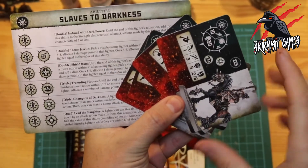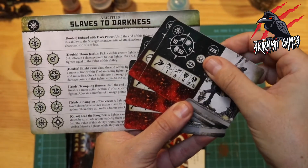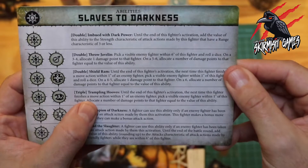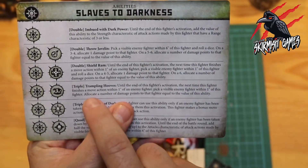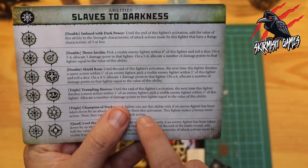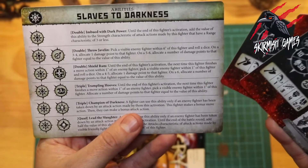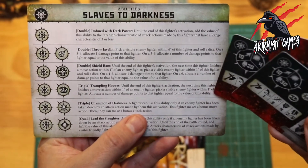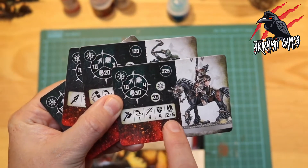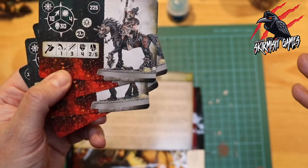Sorry to interrupt the video but I missed something on the mounted fighters. They each have the mounted rune mark on their cards which gives them an extra ability. On a triple they get Trampling Hooves: until the end of this fighter's activation, the next time this fighter finishes a move action within one inch of an enemy fighter, allocate a number of damage points to that fighter equal to the value of this ability. This really transforms these fighters — that extra ability on a triple can do quite a bit of damage, especially rolling fives and sixes. Sorry I missed it out.